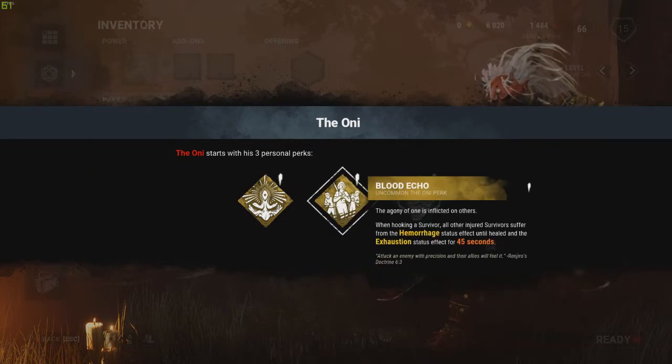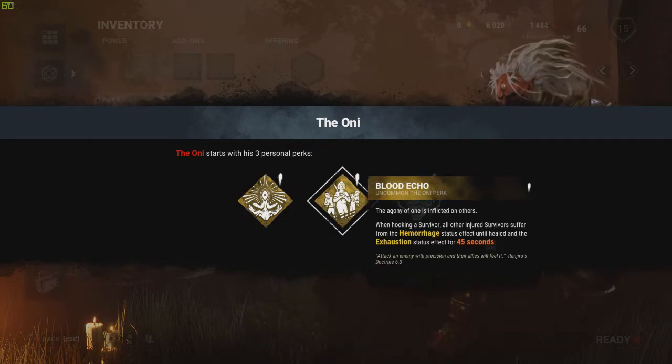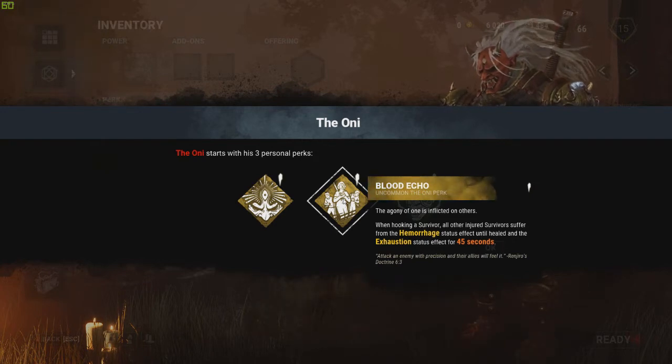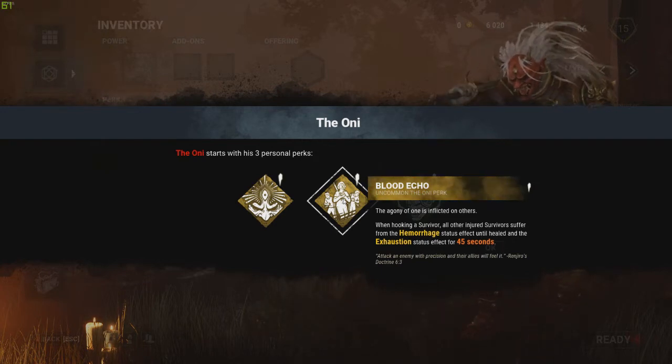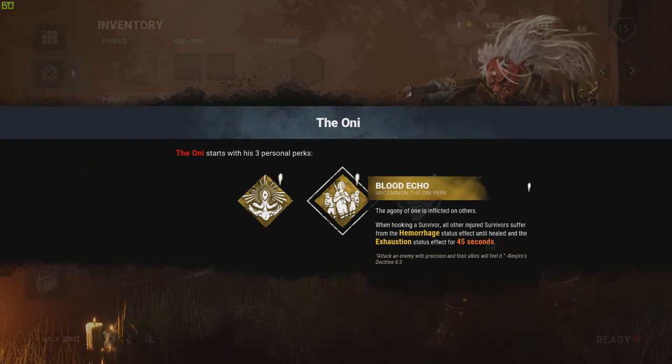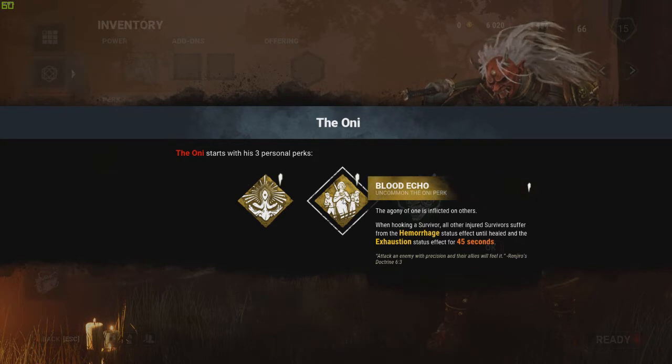That sounds like a decent perk. We have Blood Echo — the agony of one inflicted on others. When hooking a survivor, all other injured survivors suffer from the hemorrhage status effect until healed, and the exhaustion status for 45 seconds.